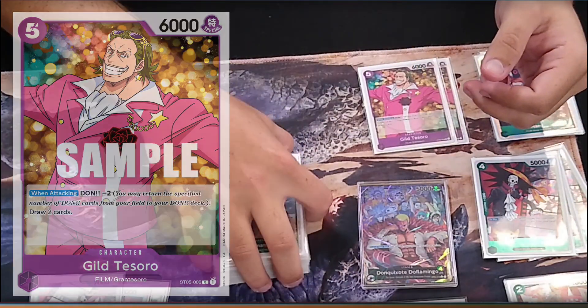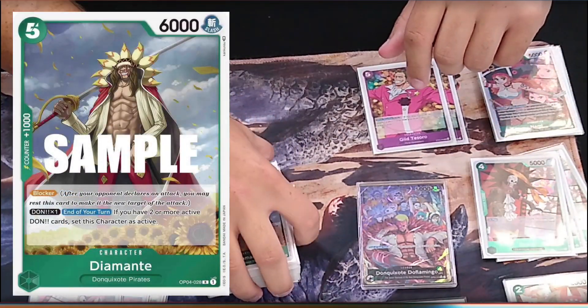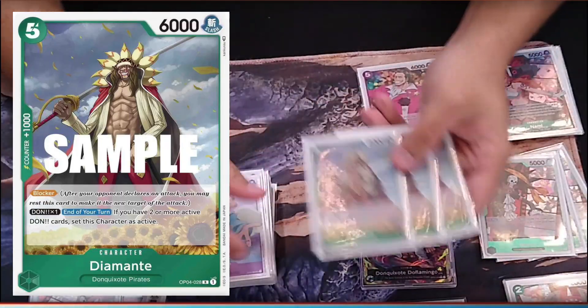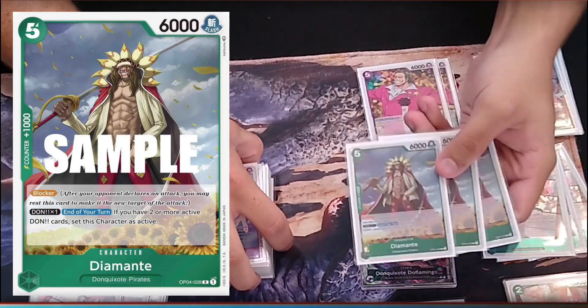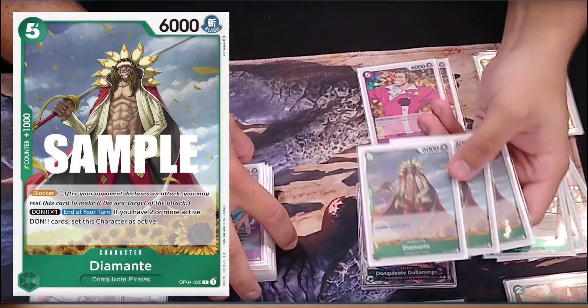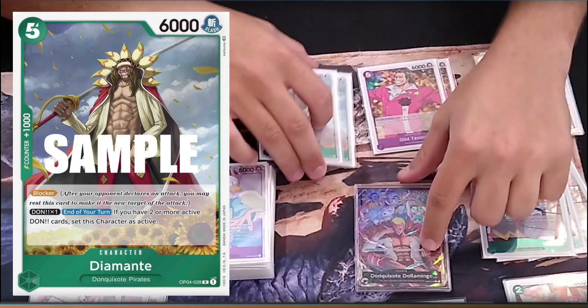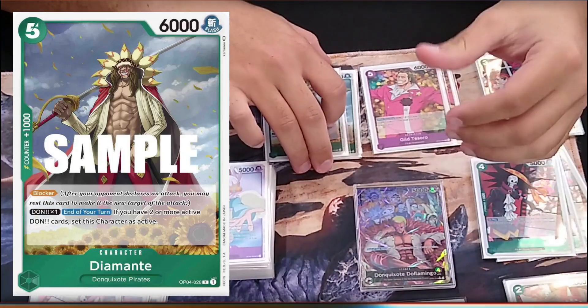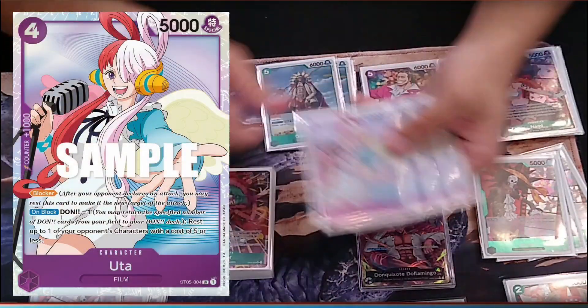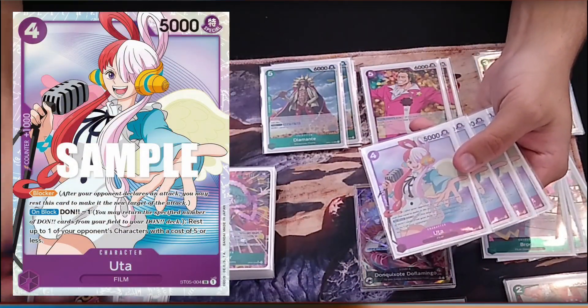For blockers, we've got 3 Diamantes because if you have one Don on them they will always re-stand at the end of your turn. Useful 7k, goes along with the deck with you always adding 2 more back to active. Same with Uta — useful blocker that you can always drop off of Monkey D. Luffy if you need it.